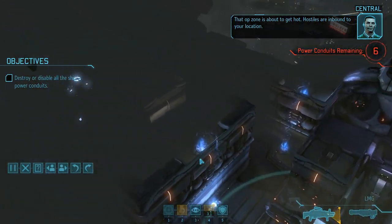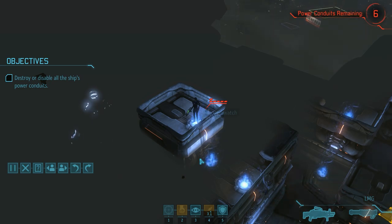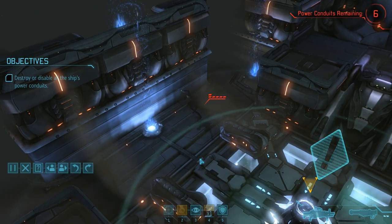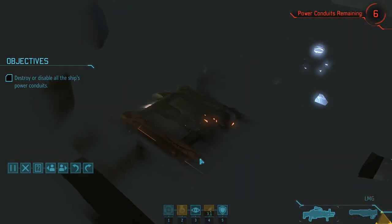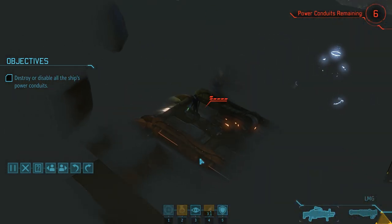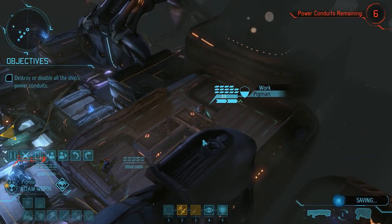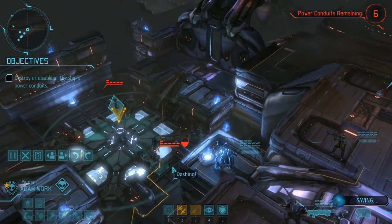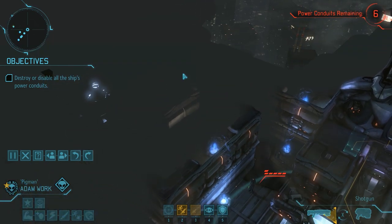On the aliens' turn we have a few reinforcements dropping in. This is something that will happen from time to time on this mission, and their arrival is triggered by both our advancement across the ship as well as by the disabling of certain conduits. It was definitely a good idea to play things carefully, because had we revealed those three thin men on the last turn we could now be dealing with an uncomfortable number of enemies this early on.